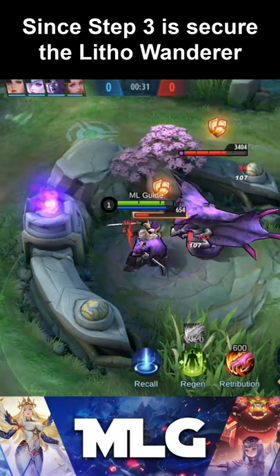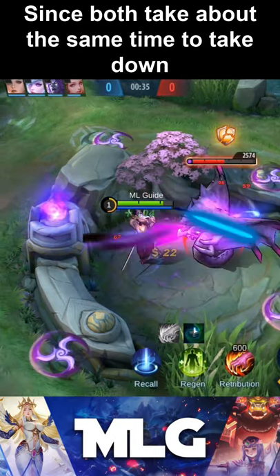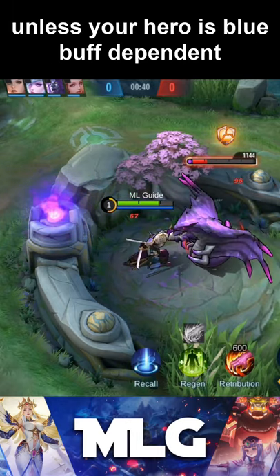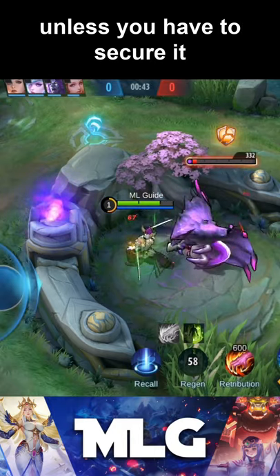Step 2: Decide which buff to get first. Since step 3 is to secure the lethal wanderer, you need to think which buff to get first. Since both take about the same time to take down, I would suggest that you get the buff on the side where the lethal wanderer spawns first, unless your hero is blue buff dependent.